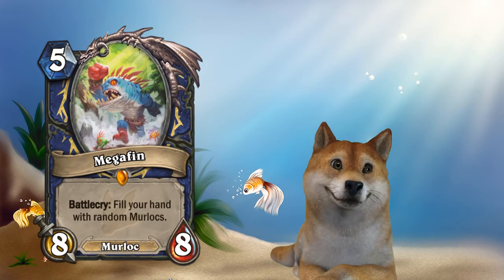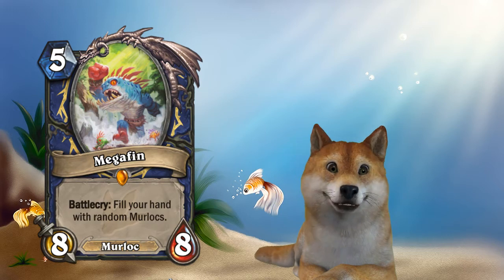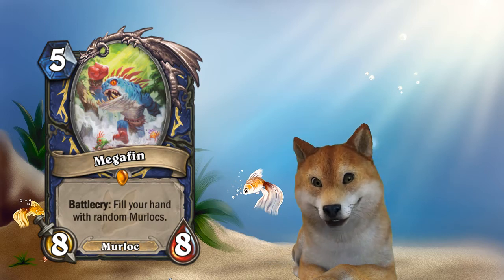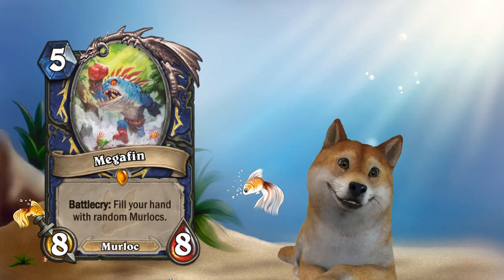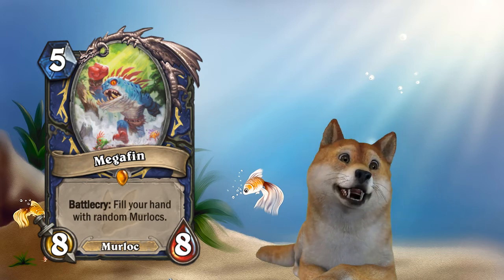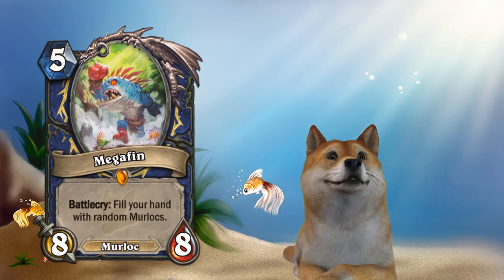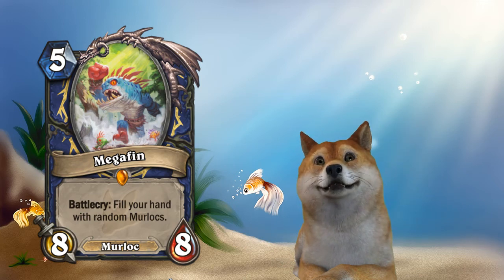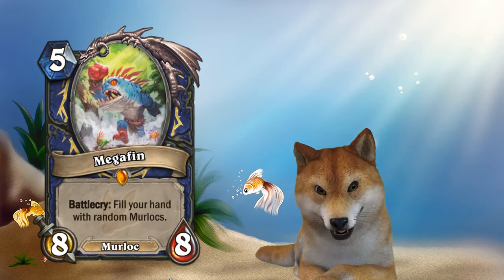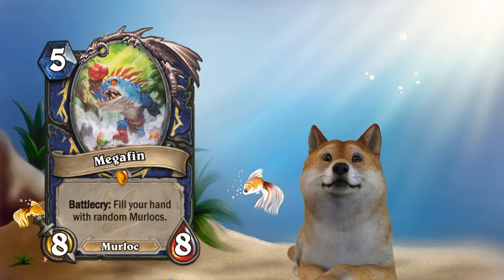Megafin is a five mana 8-8, where you fill your entire hand with random Murlocs. This means if this is the last card you play, you just drew nine Murlocs — not even from your deck, but out of nowhere. Probably nine Murlocs from your deck would be a little bit better, because they are random Murlocs. But all in all, a five mana 8-8 that gets you up to nine card draws is pretty insane.